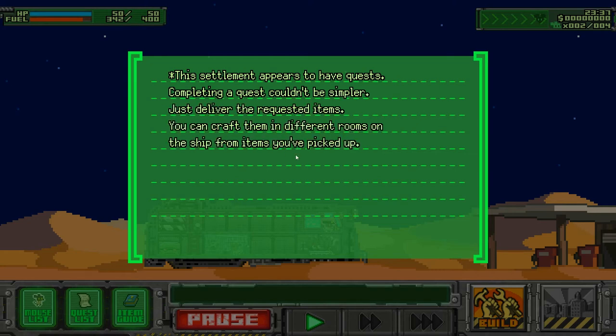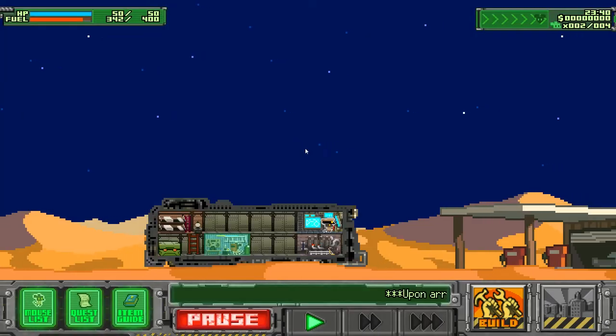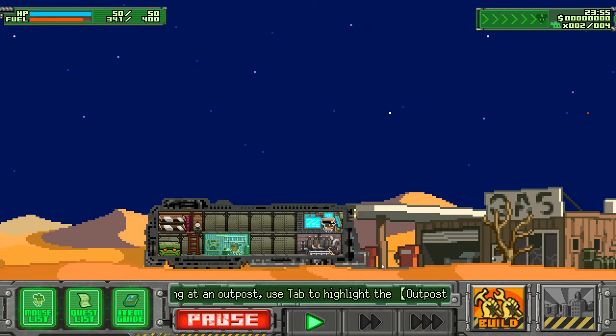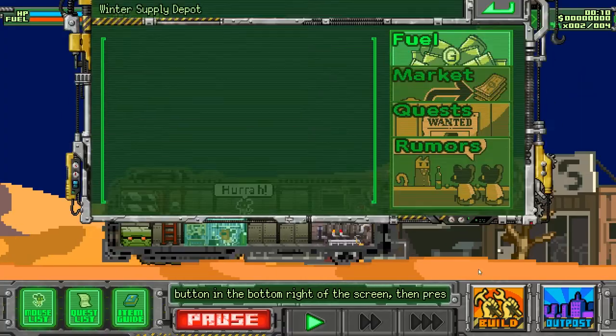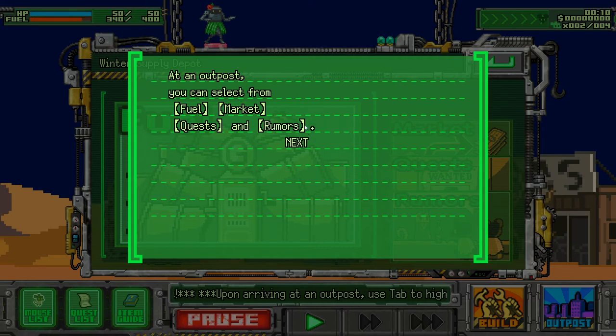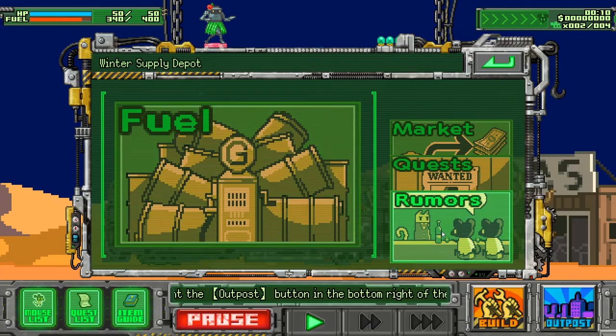Completing a quest is simple — just deliver the quest items you can craft in the different rooms on the ship from the items you've picked up. Quests will earn you more money and items than merely selling at the store. Remember: ABQ — Always Be Questing. Wow, okay, can you stop? Arriving at the outpost — I need to stop first. Outpost — fuel, market, quests, and rumors. Rumors please!